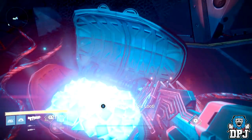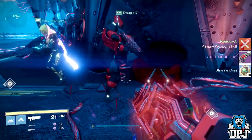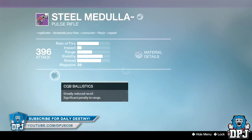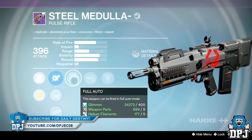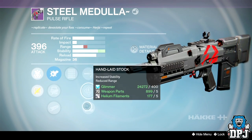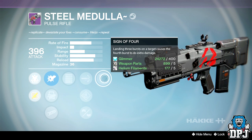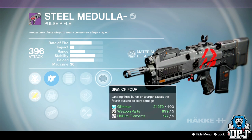From Aksis Phase 2 I got a 395 defense Spliced Nano Mania cloak. From the Sea of Ash chest I got a 396 attack Steel Modular pulse rifle — this thing is a PvE beast with Full Auto and Sign of Four: landing three bursts on a target causes the fourth burst to do extra damage. Pretty useless in PvP, but could be great against bosses — I'll have to level it up and let you guys know.